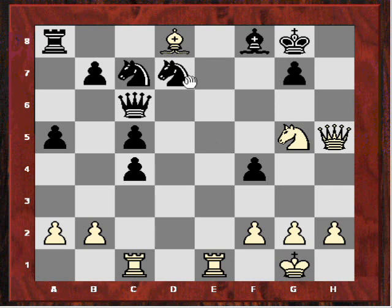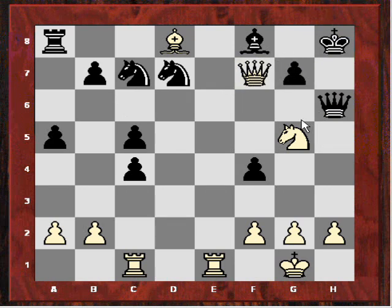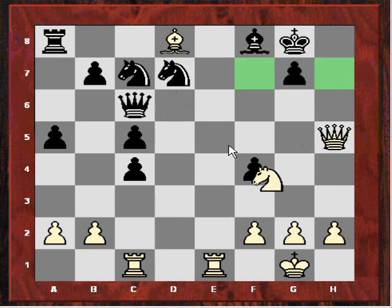Let's have a look at why black resigned. The principal threats are Qf7 and Qh7. Say Nf6, then Bxf6 — this is crushing, still threatening Qh7 mate. If Qh6, then Qf7, and after Kh8, Qxd7 — winning lots of material. So that's very unpleasant as well. There's really no adequate defense here.